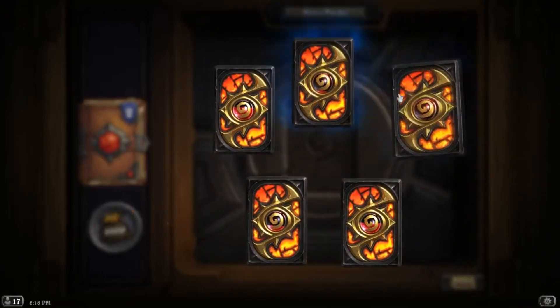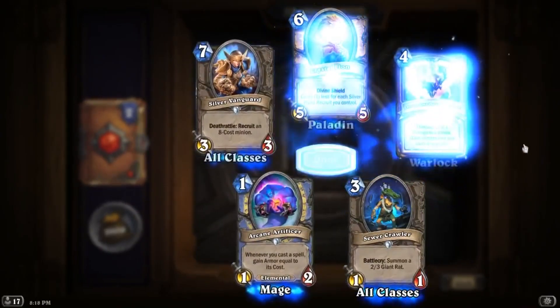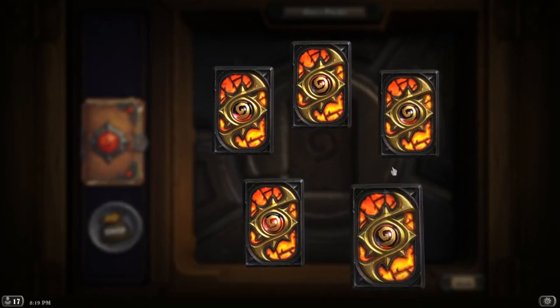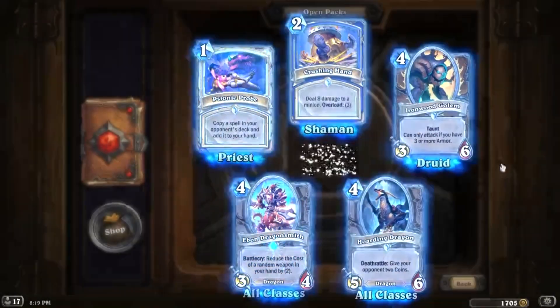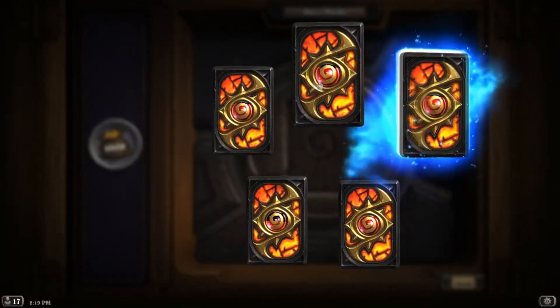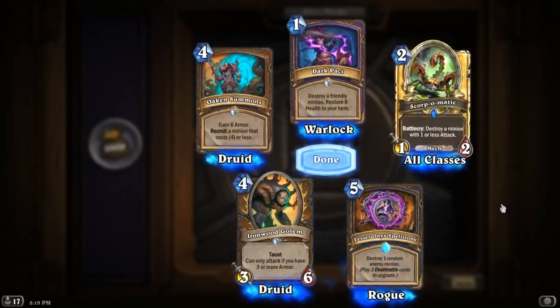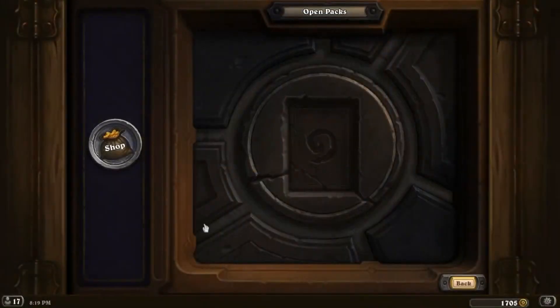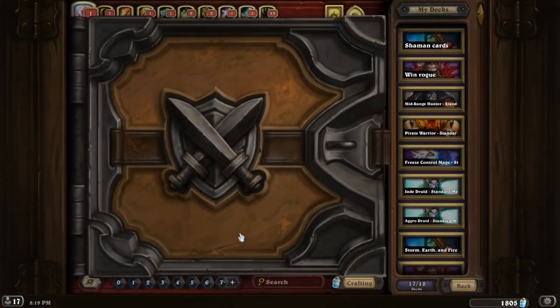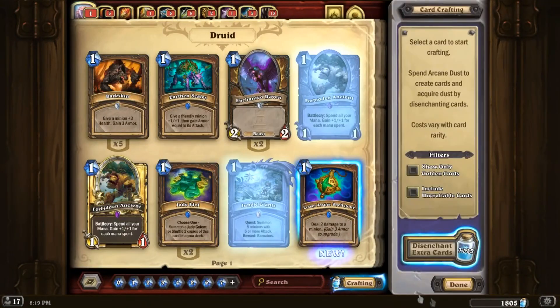Three more packs to go. One more pack to go — useless again. Empty. And final pack — again useless. So we received eight epics, two of which were golden, and one golden legendary. I'd say that barely covers the price of 20 euro, but yeah. Thanks for watching guys — hit that subscribe button and maybe drop a like if you enjoyed. I'm Crystal5 and I'll see you in the next video.